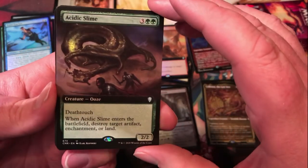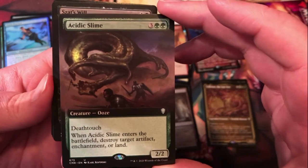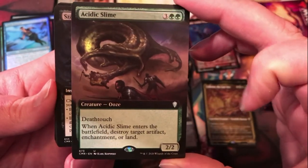Ascetic Slime for an extended art uncommon — cool card. Enters the battlefield, destroy a target artifact, enchantment, or land. Can't complain there.